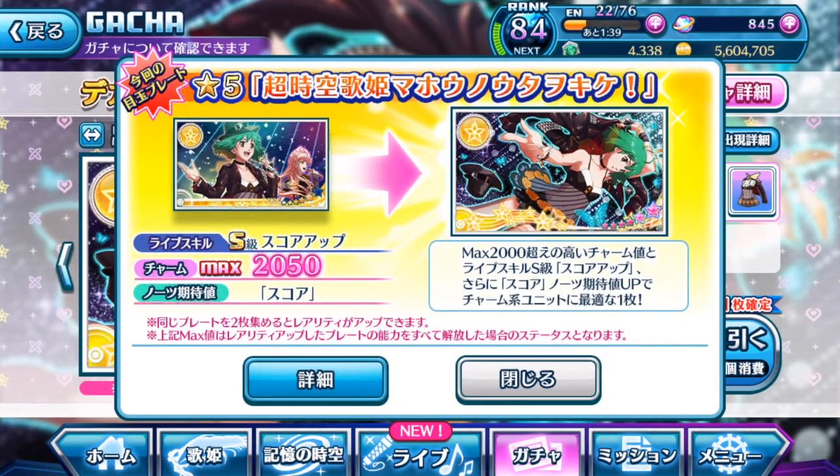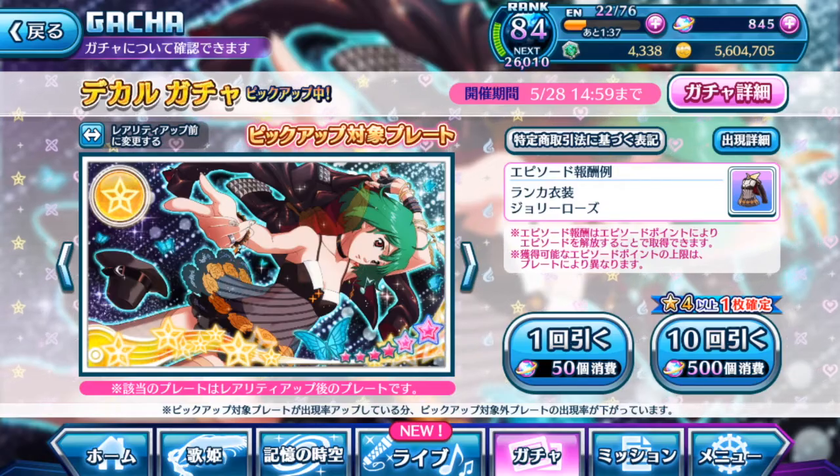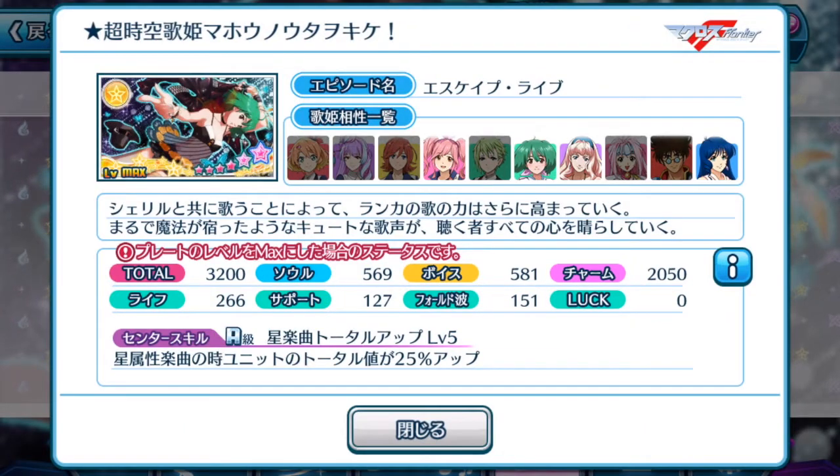Alright, let's take a look at the plate itself. As you can see, the plate has a total of 3200 points, which is pretty average in terms of 6-star plates, and of course the main point about this plate is that it has a charm value of 2050, which is ridiculously high.